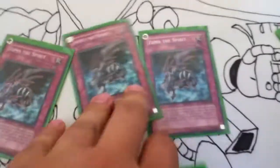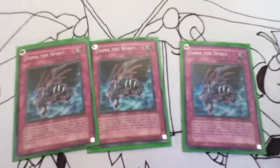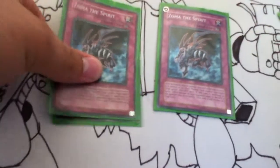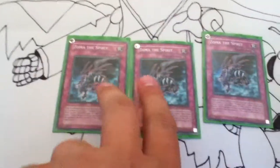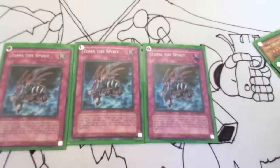We'll start off with the Trap Monsters. We have 3 Zoma the Spirits. He's an 1,800 Beat Stick, so right off the bat he's good. He has the added effect that when he's destroyed, you inflict damage equal to the monster's attack that destroyed him in battle. A good move is to suicide these into anything that's strong, and with Spirit Barrier you'll take no damage and they'll just take lots.